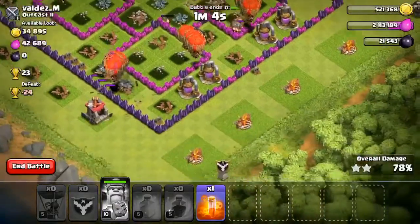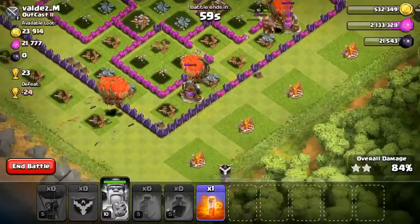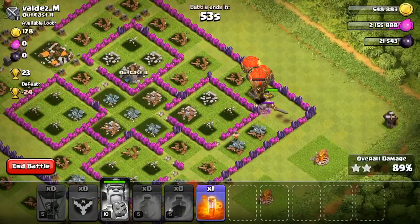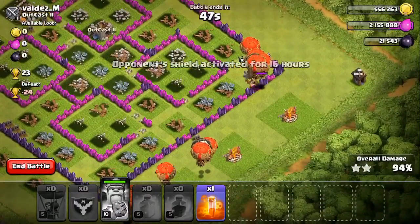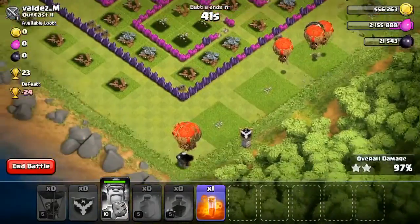We have a group at the bottom, two groups in the middle, and then one all by itself at the top, so that should help out a lot. Looks like we are gonna end up getting a three-star — there's only 52 seconds left and there are only six buildings left, all right next to each other. I'm guessing 36 seconds left when we get the three-star.